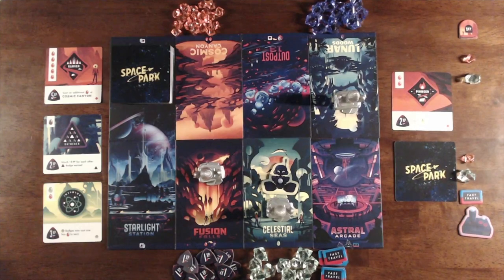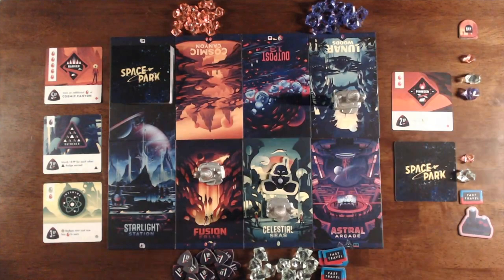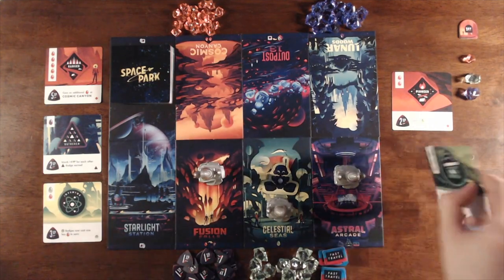Player One has no badges in hand, and the only way to get more badges is by visiting Starlight Station. No rocket is there right now, so Player One is going to spend their turn visiting Lunar Woods to get a Moon Crystal in case that might be useful in the future. Move that rocket from Lunar Woods down to Astral Arcade, and then it's Player Two's turn.